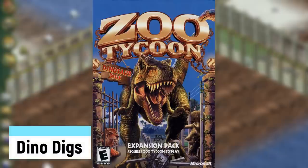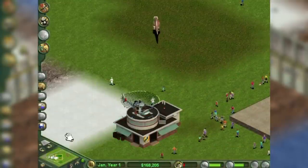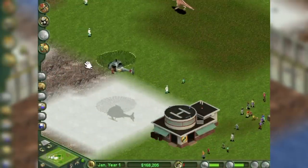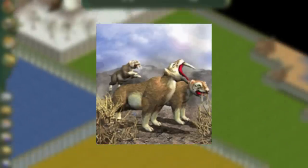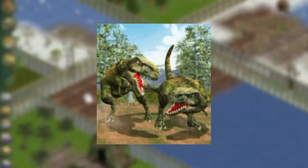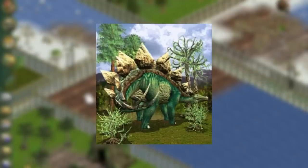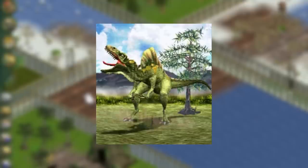Dino Digs was the first expansion for Zoo Tycoon, released on May 19th, 2002. It has the same gameplay with the added bonus of bringing back dinosaurs and possibly letting them loose to cause havoc. While you did get a few Ice Age creatures like the Sabertooth Tiger and Woolly Mammoth, the main draw was the dinos. The selection was pretty impressive, including the Tyrannosaurus Rex, Velociraptor, Apatosaurus, Stegosaurus, Heterosaurus, Kentrosaurus, Plesiosaurus, Spinosaurus, and many others.